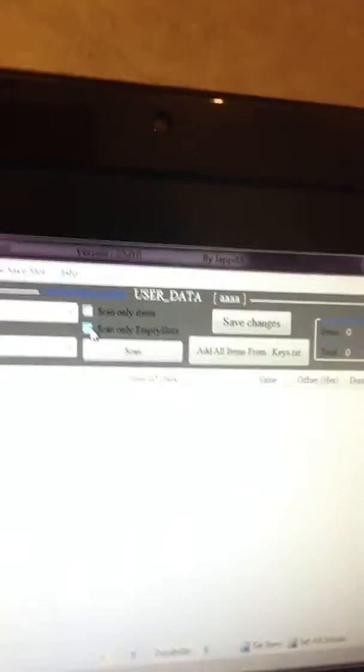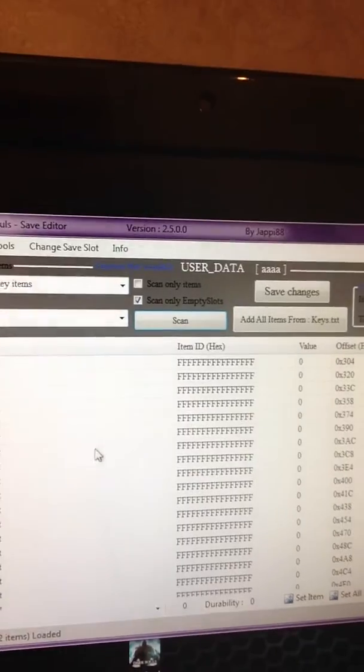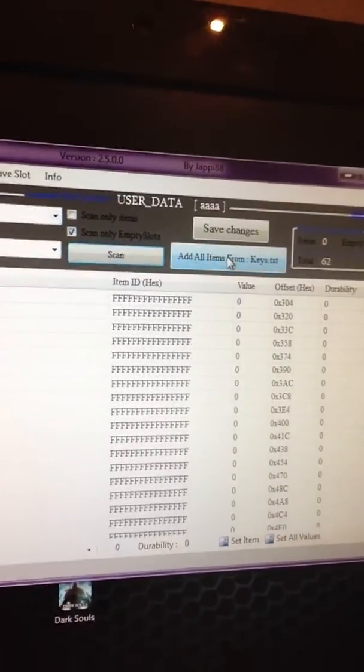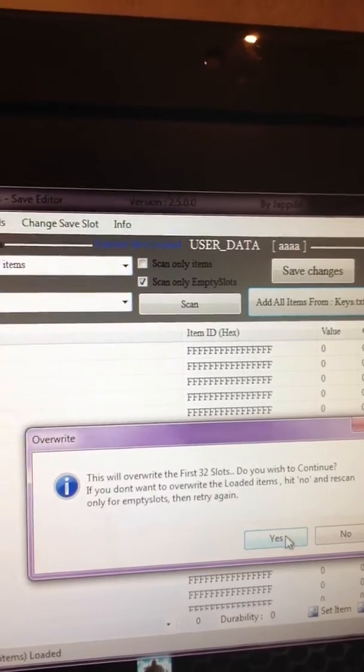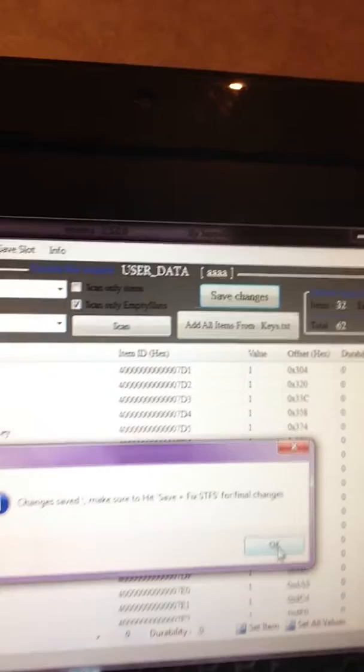In a recent update to the save editor, you can now put key items into your inventory just like weapons and shields. So you're going to want to click on Scan Only Empty Slots and hit Scan. It's going to scan and fill up all these empty slots. You don't want to do anything with those. Then hit Add All Items, select All Key Items, hit Overwrite the First 32 Slots, and hit Save Changes.